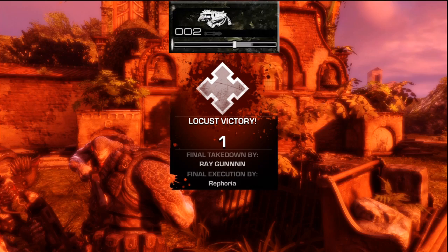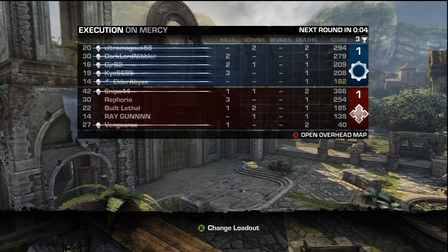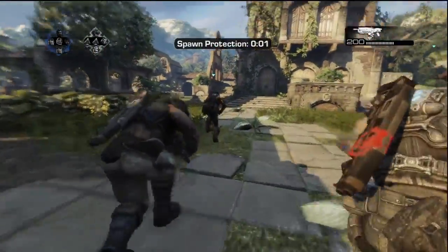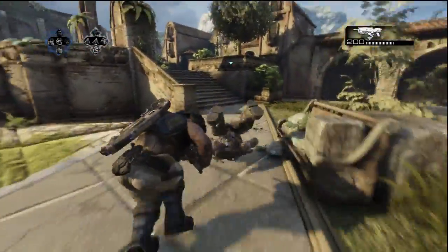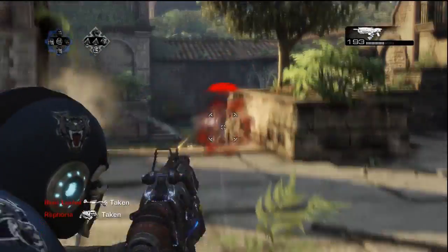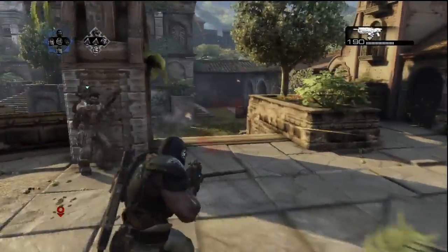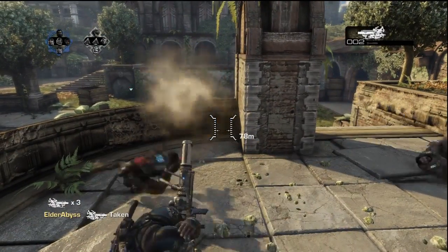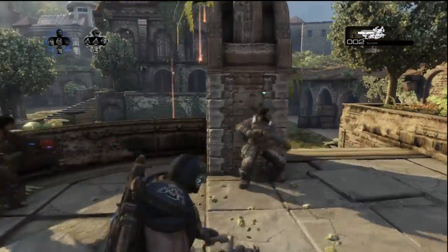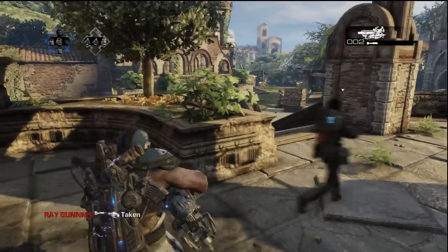The trick is where you stop the slider. If you stop it in the dimmer white part — the bigger part — you get the basic active reload, which is the faster reload. If you stop it in that really small bright white strip, that's the perfect active reload, which gives you the damage boost, the fire rate boost, and the faster reload — that's the sweet spot. If you miss the white area altogether, which is easy to do when you're going for that perfect, you jam your gun. Otherwise, you can just let the slider run its course for a basic reload.